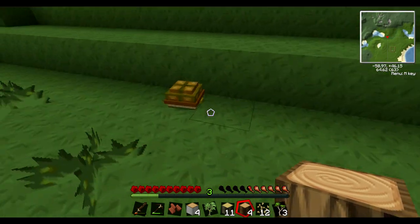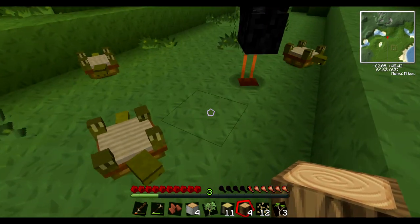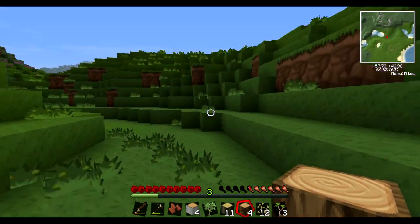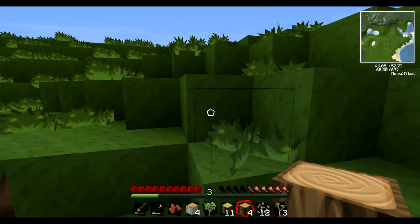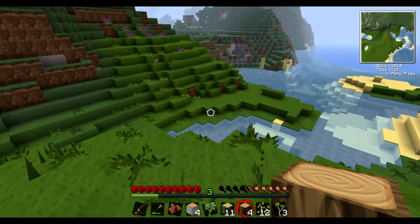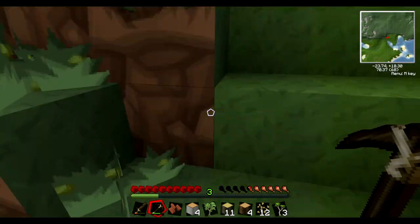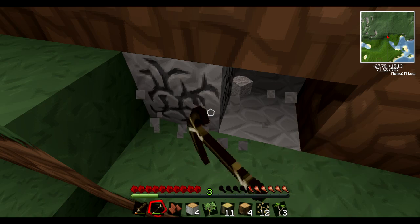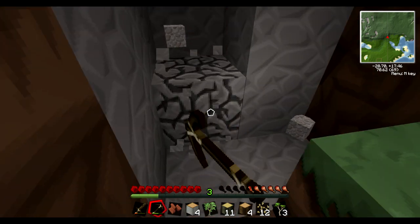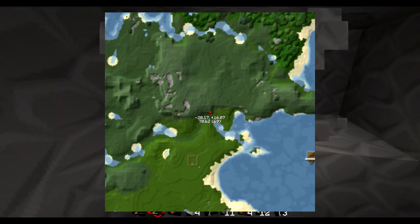You know what we need? I need more stone — we'll need to make better tools. There's a little lion or cat or something. My little cute house on the map.